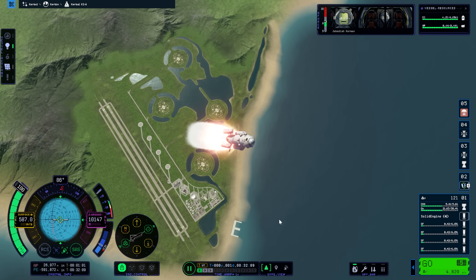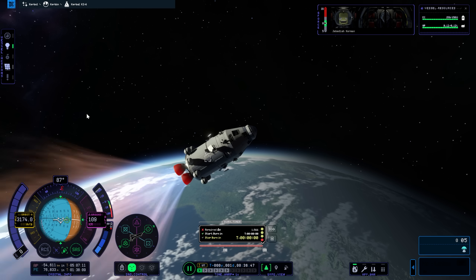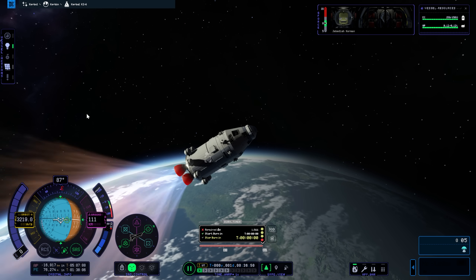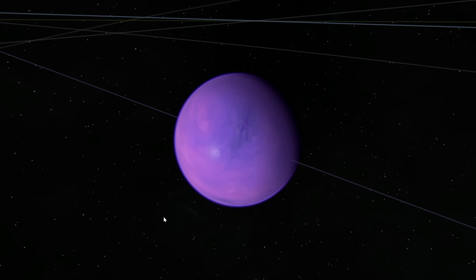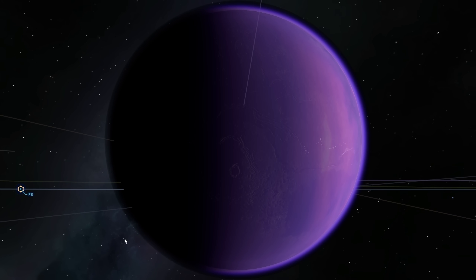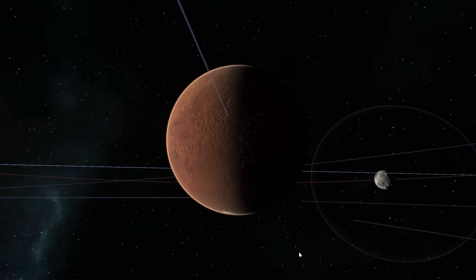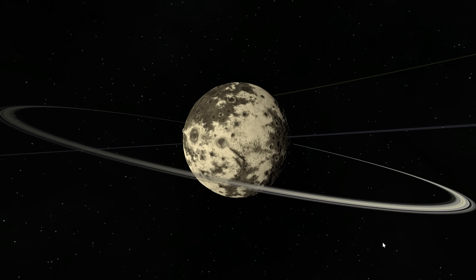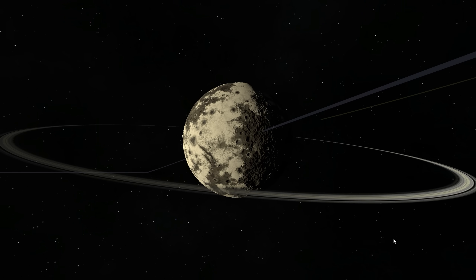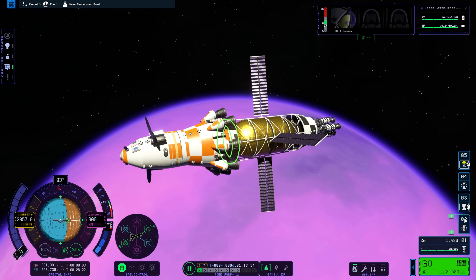That's the first look at Kerbal Space Program 2 — simply getting up into orbit and back down. We went through a few UI elements and had a brief look at the vehicle assembly building. There are some other videos coming up — specifically next, I'm going to take a very close look at the planets in the Kerbal Star System, giving insight into what to expect from them and how they've improved over the previous version of the game. There'll also be another video after that, so do keep an eye out. As always, thanks for watching, and I'll catch you guys and girls next time.